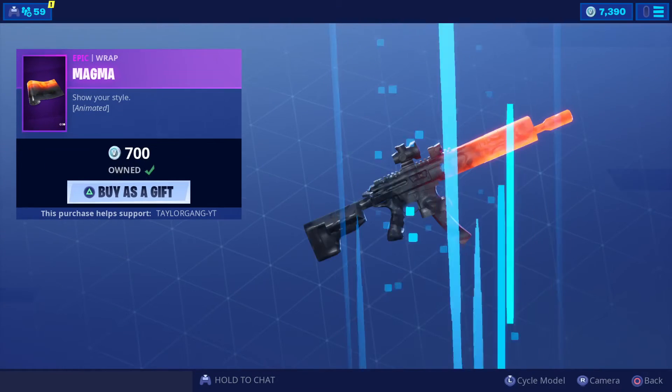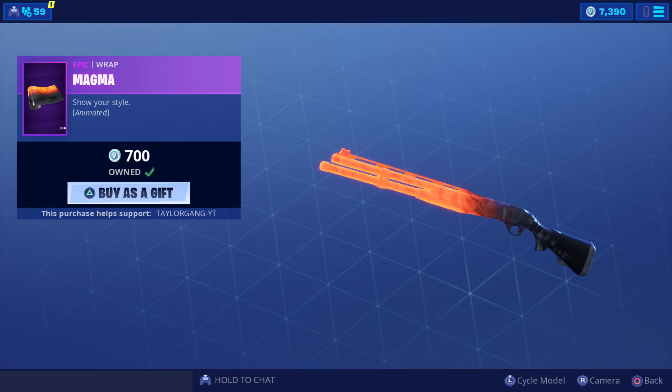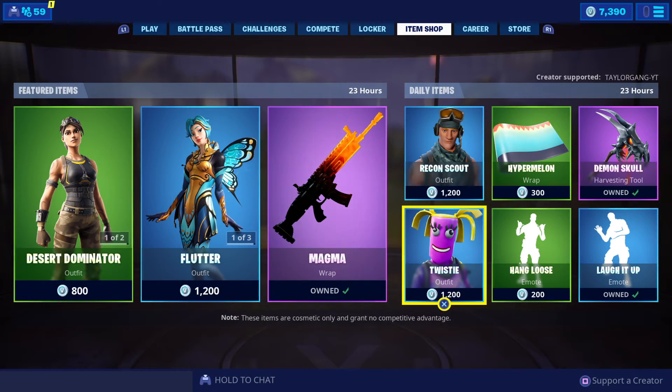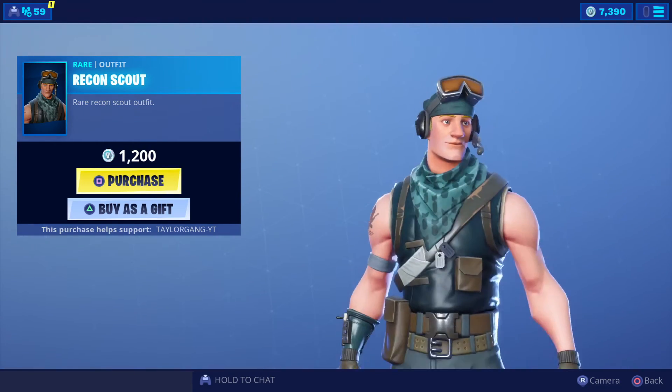500 V-Bucks for that — not a bad price. Then the Magma makes a return, 700 V-Bucks. This is what it looks like on my shotgun and I love it, one of my favorite wraps in the game. The Recon Scout, 1200 V-Bucks, not a bad skin at all.